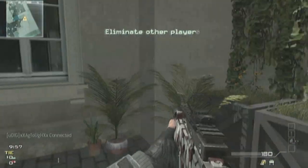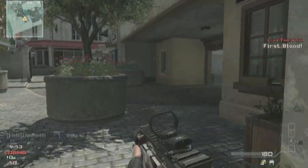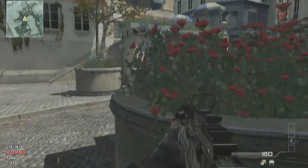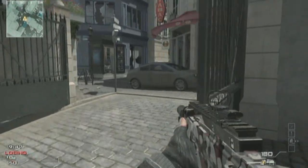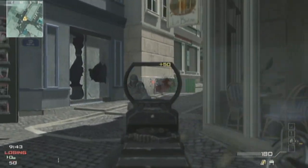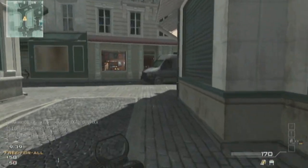So as for the gameplay, today we have a free for all on Resistance with me using the G36C with the Red Dawn silencer — my favorite class setup by far — with the perks I'm using being Sky Adventure Pro, Hardline Pro, and Syracuse Pro. But typically in my commentaries I don't talk much about gameplay; usually I talk more by topic, so with that let's go ahead and get started.